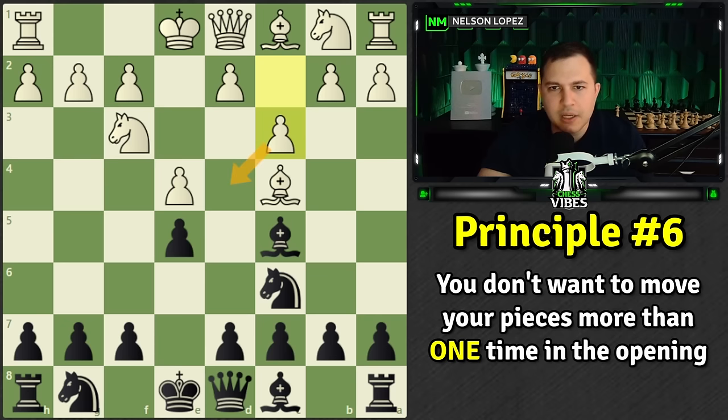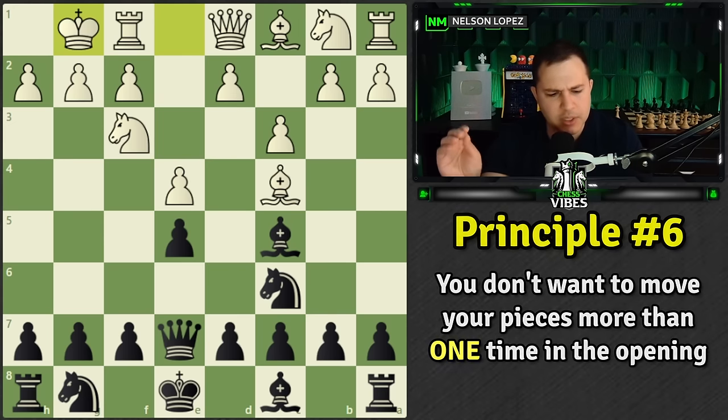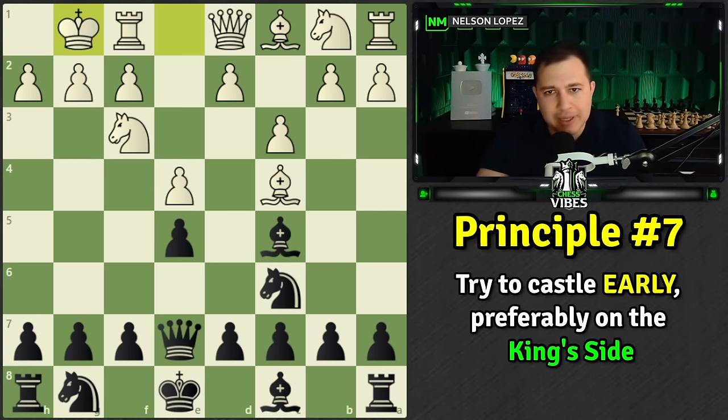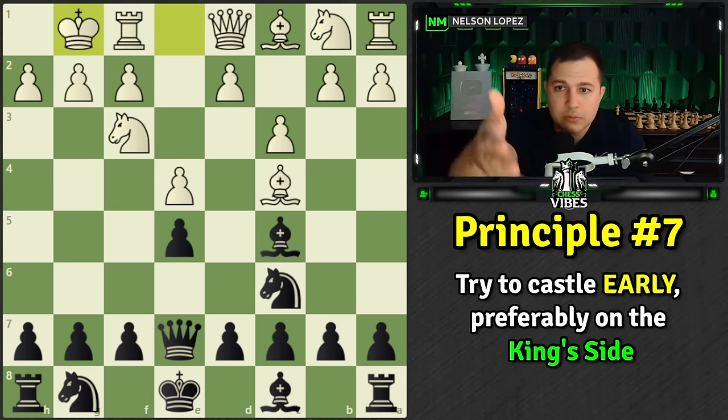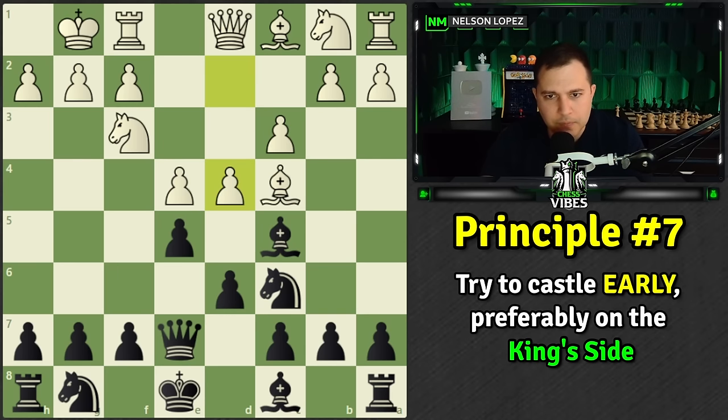White plays c3 — a good idea to strike at the center, though it loses the ability to put a knight there. It also lets out the queen. Queen to e7, then castles kingside. This brings us to principle number seven: try to castle early in the game, preferably on the king side. It's easier to castle kingside because you don't need to move the queen out of the way, and the king is perfectly situated behind the three pawns.